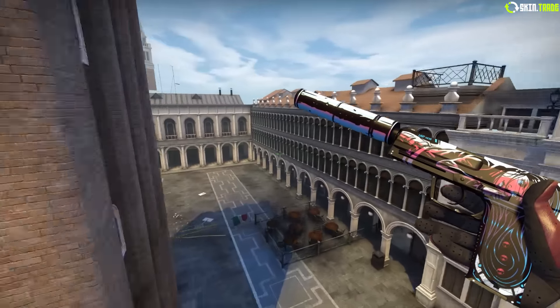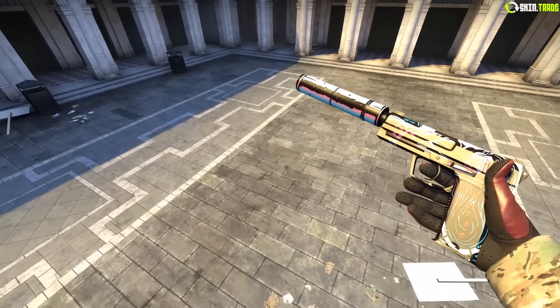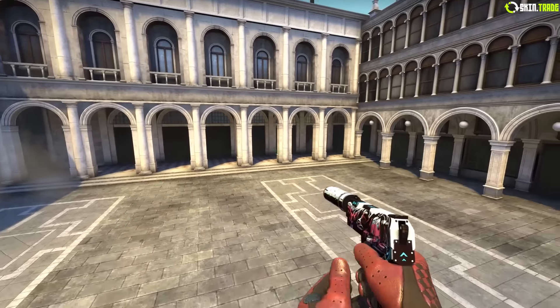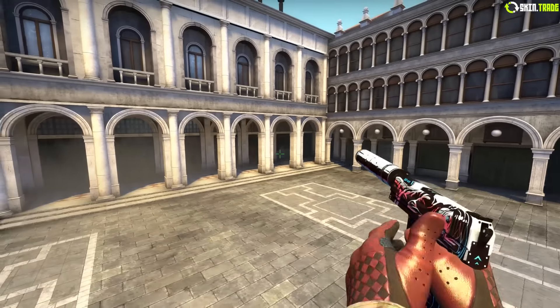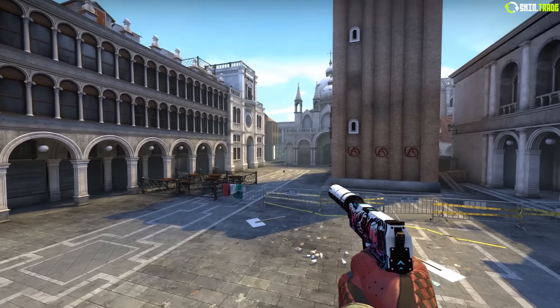The gun skins — there are so many cool flashy ones. There are some good cheap skins, and the Covert skins aren't really that bad either. I'm not really sure this USP-S should be a Covert skin — it's not that great. Actually, I don't know, it's a pretty cool USP-S I guess. I do like the AK a lot too.